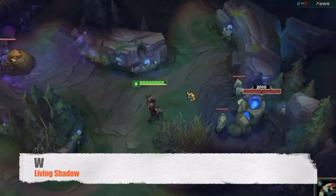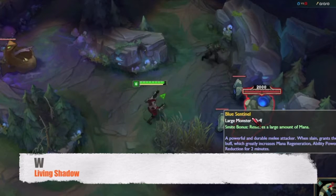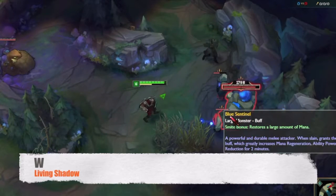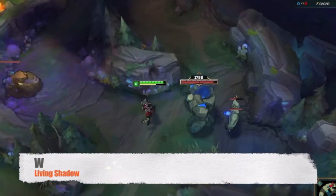The first time Zed activates his W, the shadow dashes forward remaining in place for 4 seconds. His shadows mimic his basic abilities. The second time the ability is activated, Zed blinks to his shadow's location, swapping places with it.